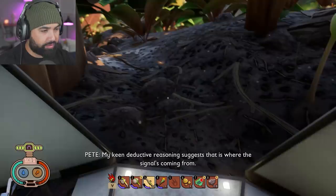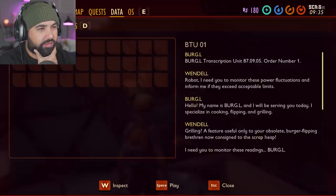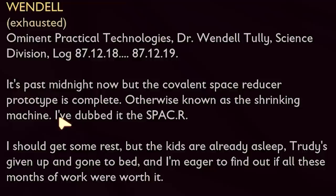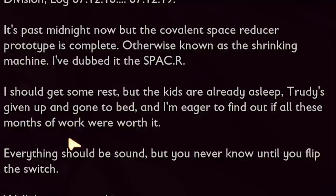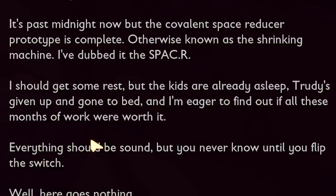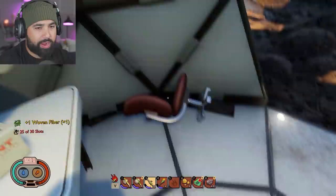Look at this — the Ominin Log 2. My keen detective reasoning suggests that's where the signal is coming from. It's past midnight, but the covalent space reducer prototype is complete — otherwise known as a shrinking machine, dubbed the 'Space R.' The kids are already asleep, Trudy's gone to bed, and I'm eager to find out if all these months of work were worth it. Here goes nothing.